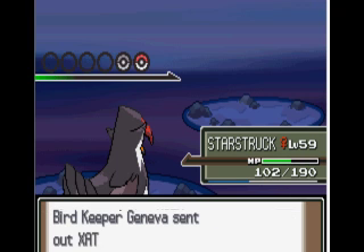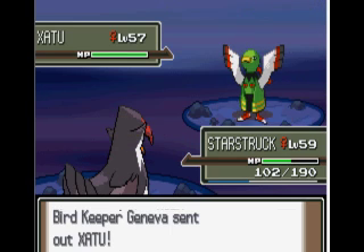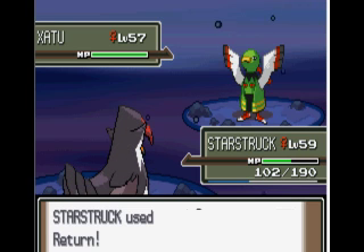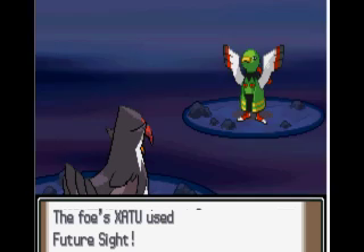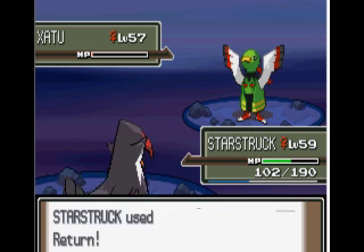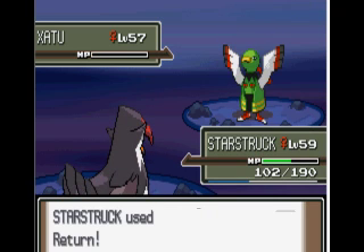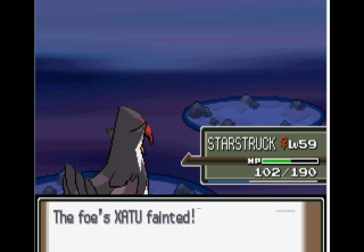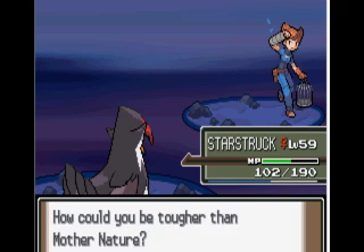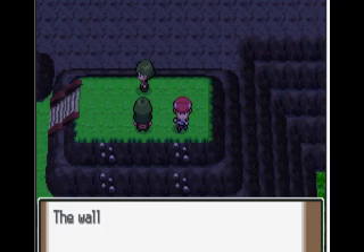We're just going to sit on Exit 2 and I'm just going to train my Staraptor to level 60. And Return that thing, and then Return it again because it almost died, but it didn't. Exit 2 dies. Brings back memories from Pokemon Silver, level 40 thing in the Elite 4. So that's that guy - girl - whatever.